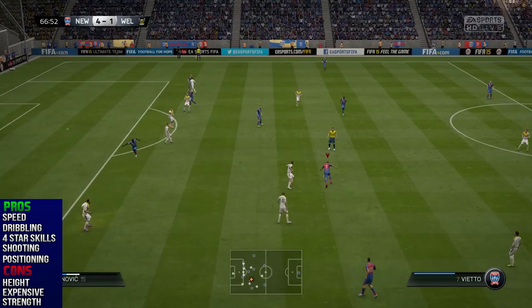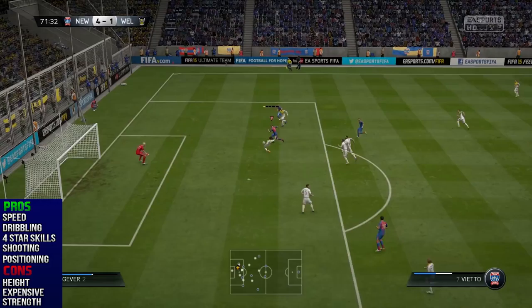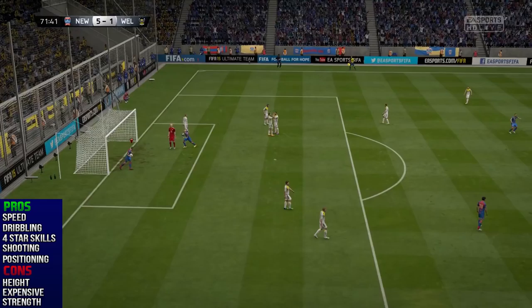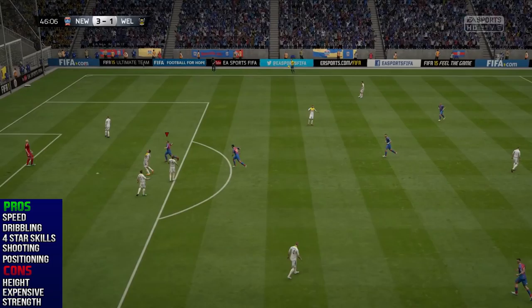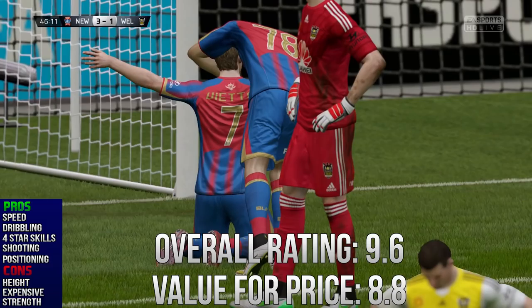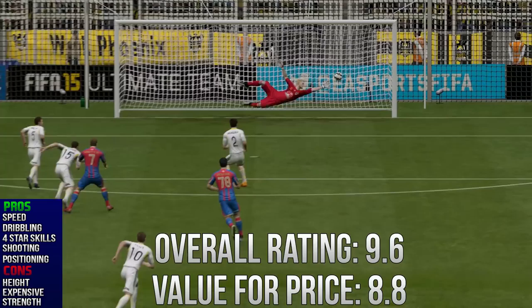Moving on to a couple of cons: his two most notable ones are his price at the start — it's going to be really expensive, and you need to be a very notable team to pick him up. His strength is only 55, so he can get pushed off the ball pretty easily, and his height at 5 foot 8 means he's not going to win many headers. Overall, I'm going to give him a 9.6 rating and a value-for-price score of 8.8 — 27 and a half million is a lot of money when similar players can be picked up for less. I hope you enjoyed the review today; make sure to leave a like and subscribe. Until the next review, this has been Flickify.